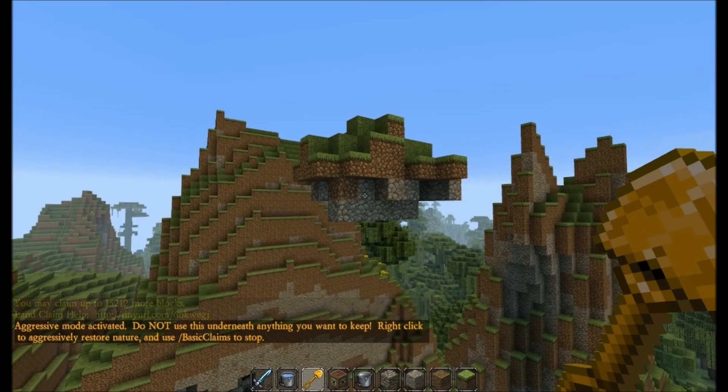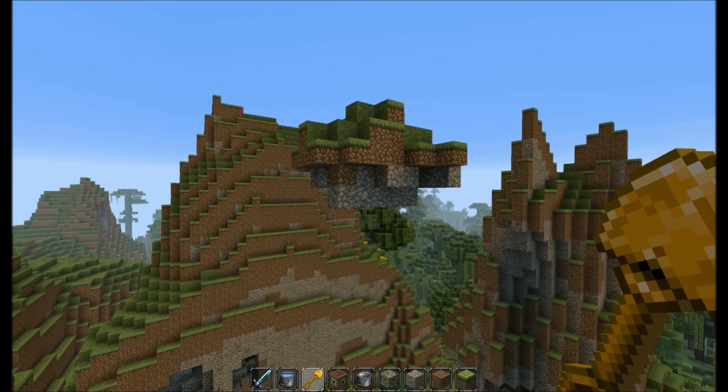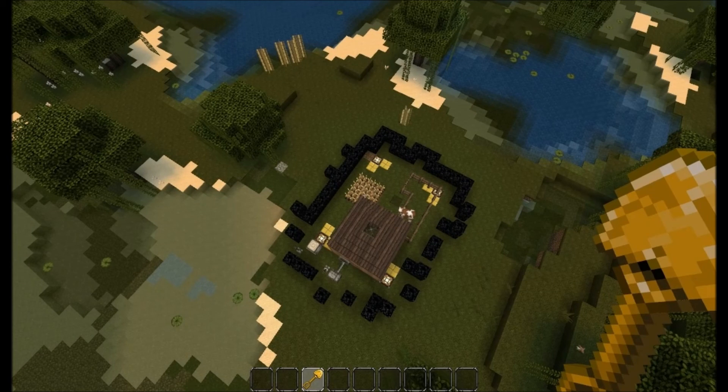What about the ugly world generation stuff? Here's a floating island. I just point at the bottom of it and click. And remember, all of this without a database, without a backup, and without regenerating any chunks.